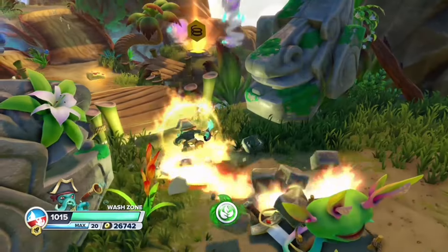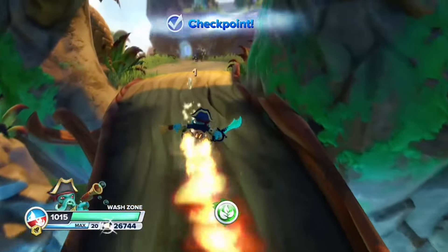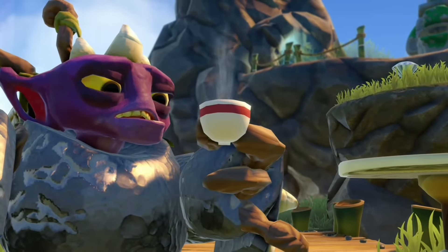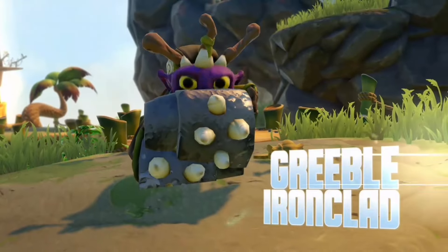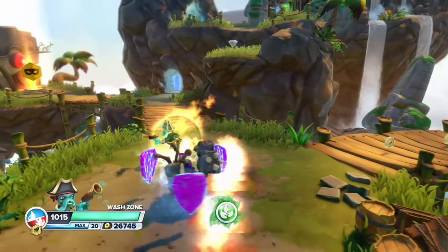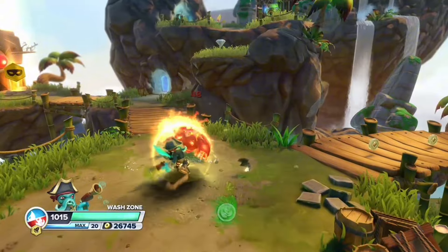The biggest problem with this system is how the Swap Force members are going to work, but the best solution is you'll just have to select them twice. Press the button when you have the top half selected, a second menu opens showing all the bottom halves, and you repeat the process to complete it. It's going to work kind of like the character menus in old LEGO Star Wars games, each element grouped together with the Skylander displayed with their portal animation and catchphrase.